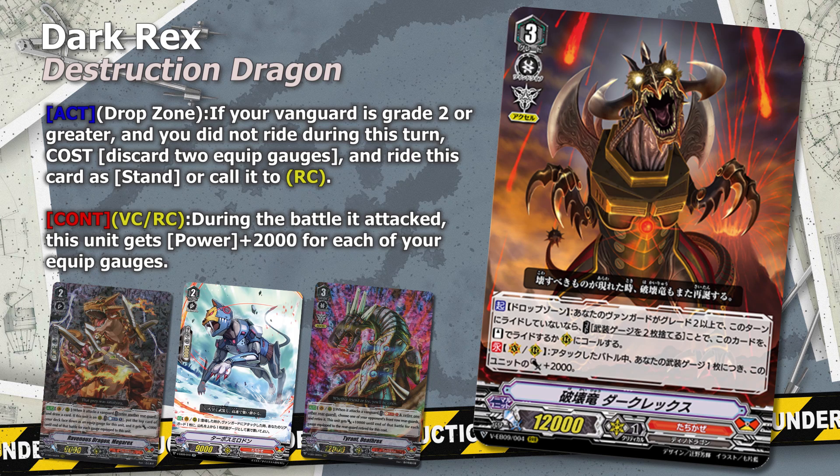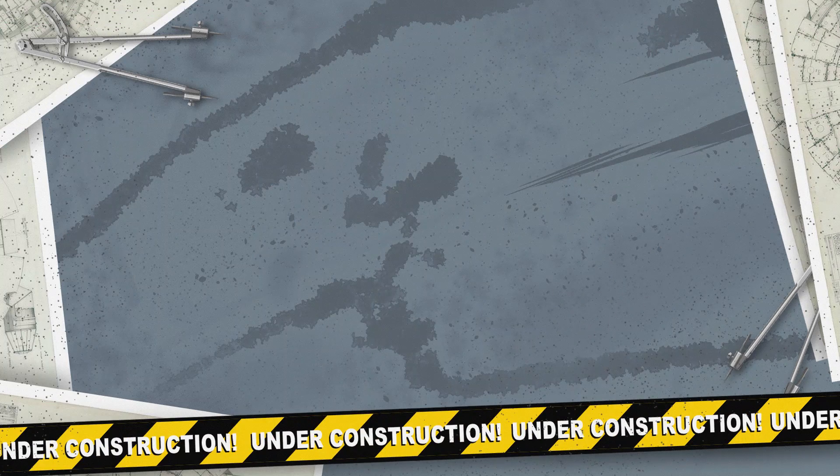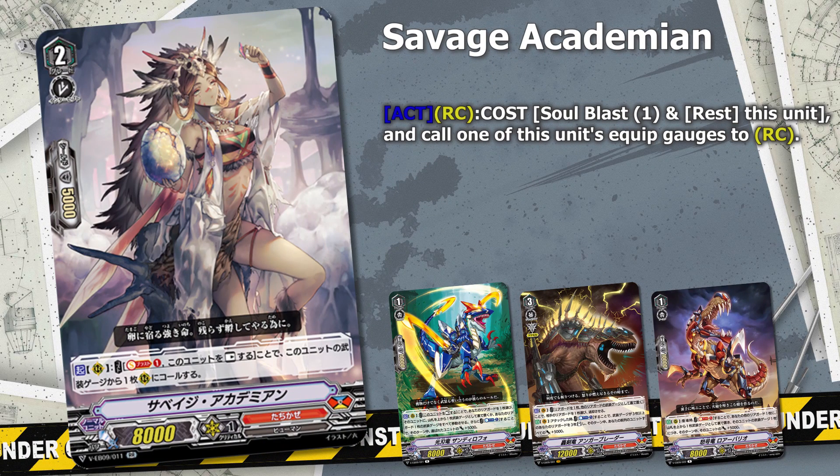He can be a great target for retire skills like Sonic Noah. Another utility card is Savage Academian. This unit allows you to recall equipped cards, so if you equipped a key piece you can get it onto the field if you combine it with cards like Savage Raider or Zandila Foe. You can also combine it with herself and Angerblader to achieve a loop where you can retire your opponent's unit for a single soul blast per unit.